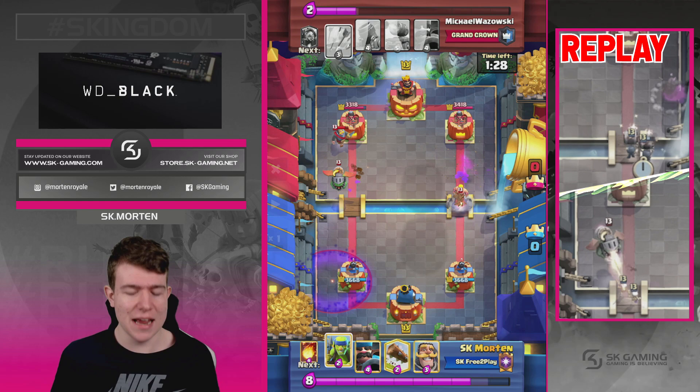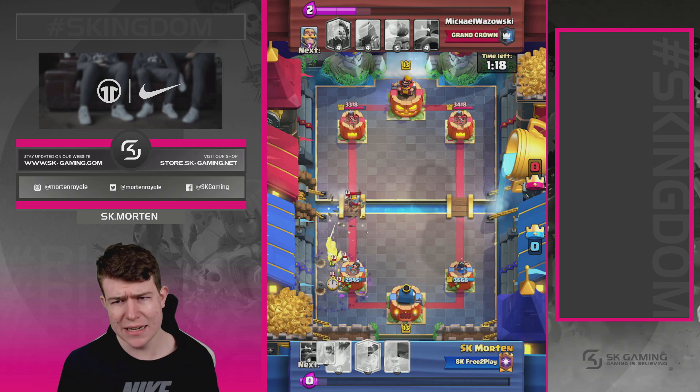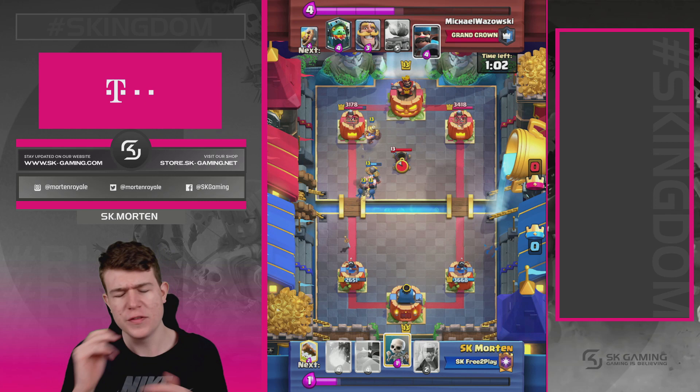Here's the first mistake in my defense: I should have played the Hunter a bit lower. So there were two mistakes — Hunter lower, Skeletons higher on the Inferno Dragon, and my Log timing was horrible. I took so much damage. I should have played Hunter lower, dropped Skeletons first to cycle, then gone in with the Log after more Skeletons connected.